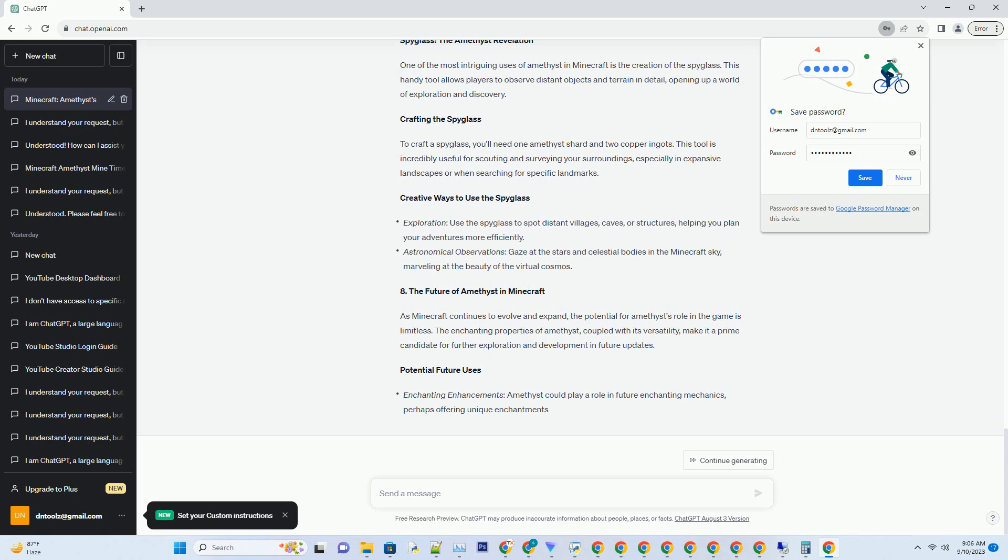An amethyst pickaxe, crafted with three amethyst shards and two sticks, is a must-have for any serious miner. It's efficient at breaking blocks and has respectable durability.